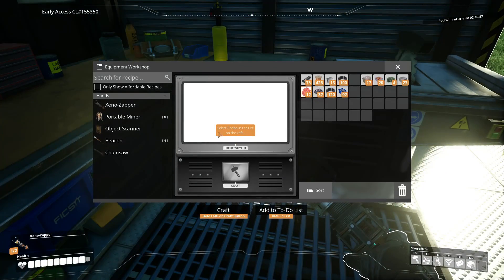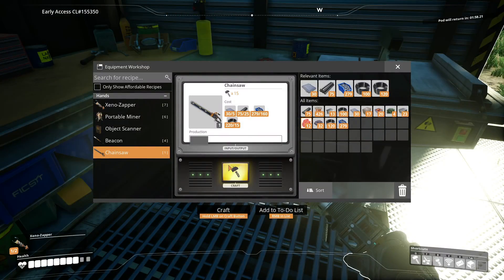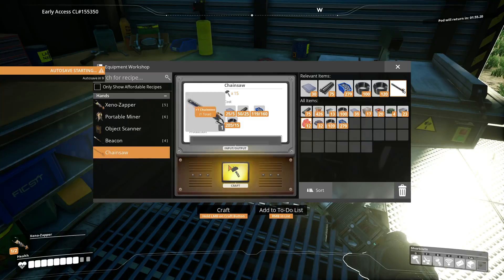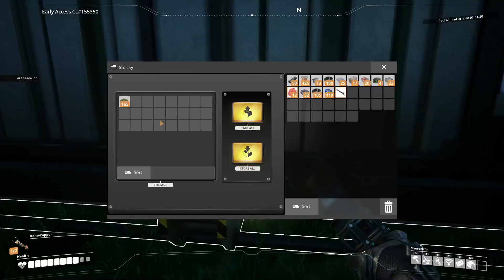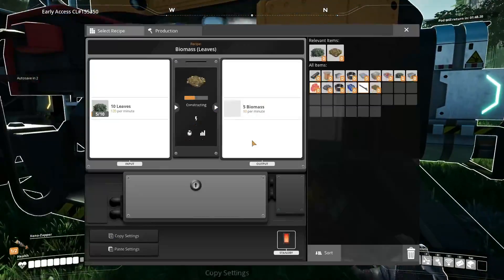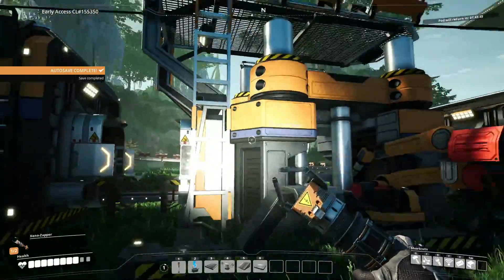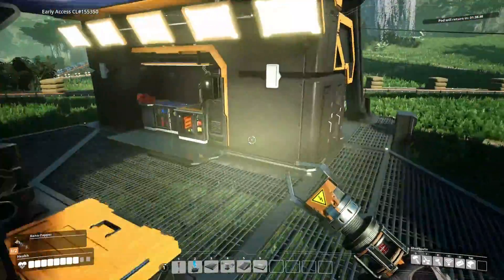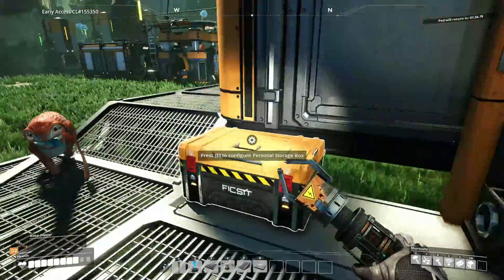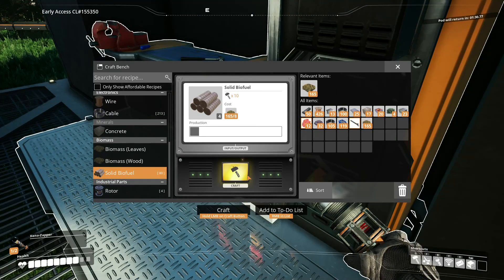Obstacle clearing gives us a chainsaw, which needs five reinforced plates and a couple more screws. Chainsaw being constructed — this is great. The problem is we actually need biofuel to charge it, and it looks like we're just very slow on that. That's a problem. We'll change that up, but we need to make ourselves some solid biofuel.